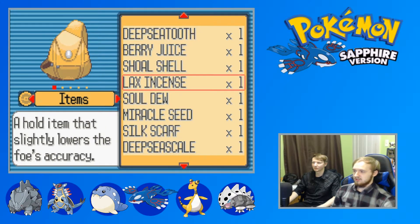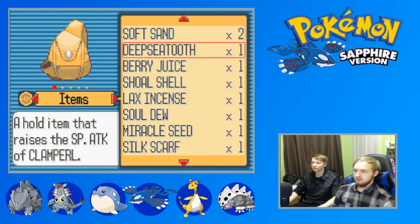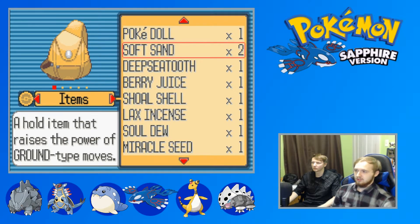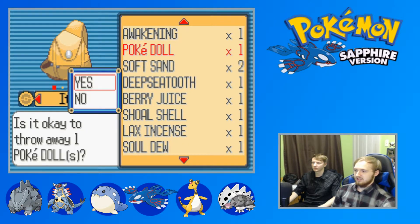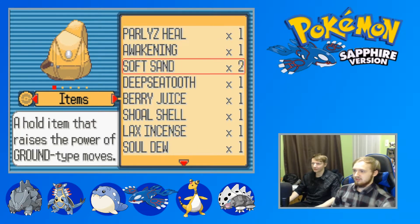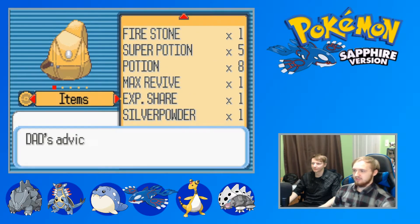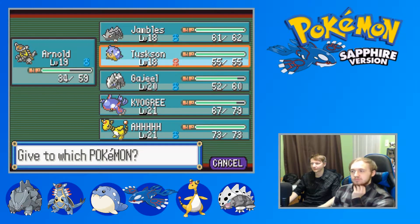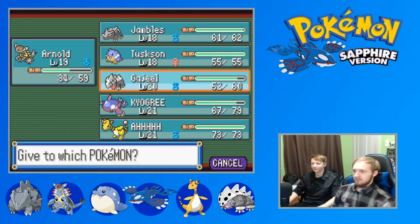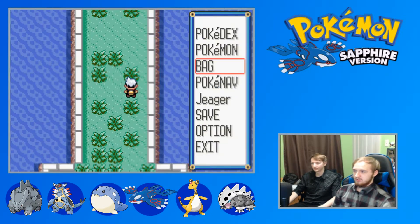Lax Incense - slightly lowers the foe's accuracy, that's neat. Special Attack soft sand - toss that out. Who's gonna be making me that money? I feel like I'll be leading the charge a lot with Gajil, or I can just switch the Amulet Coin to whoever's leading. Boom - yeah, I'll keep leading with you until you're level 20. Until you're almost legal to drink in the US.